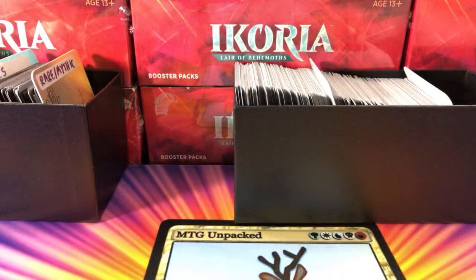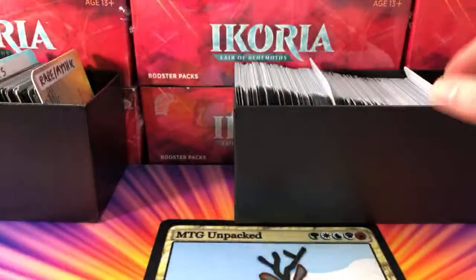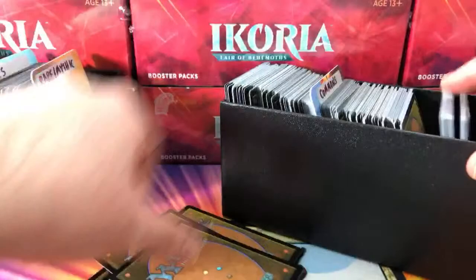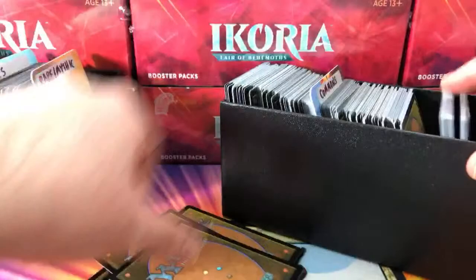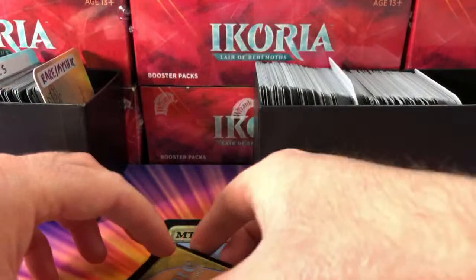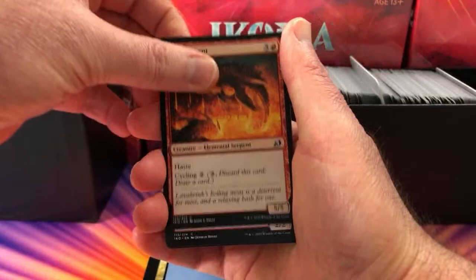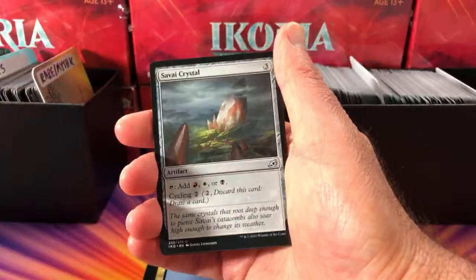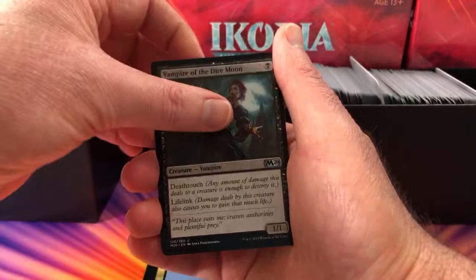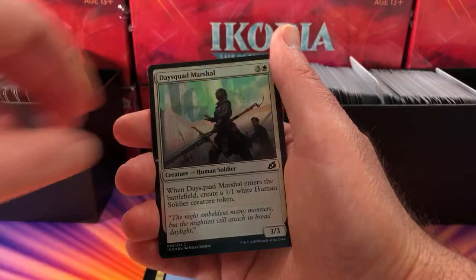Stature — thank you for being a patron, another new one! Stature's pool: Ancient Crab, Thieving Otter, Lava Serpent, Drannith Stinger, Phase Dolphin, Dragon's Eye Savants, Savai Crystal, Barrington Forge-Tender, Vampire of the Dire Moon, Citadel Castellan, foil Daysquad Marshal, and the rare is Sea Dasher Octopus. Staying indoors all the time — Jay Shing says things aren't great north of the border. Pretty much the same everywhere — I basically only leave the house to walk around the block or go to the post office. Stay safe up there.